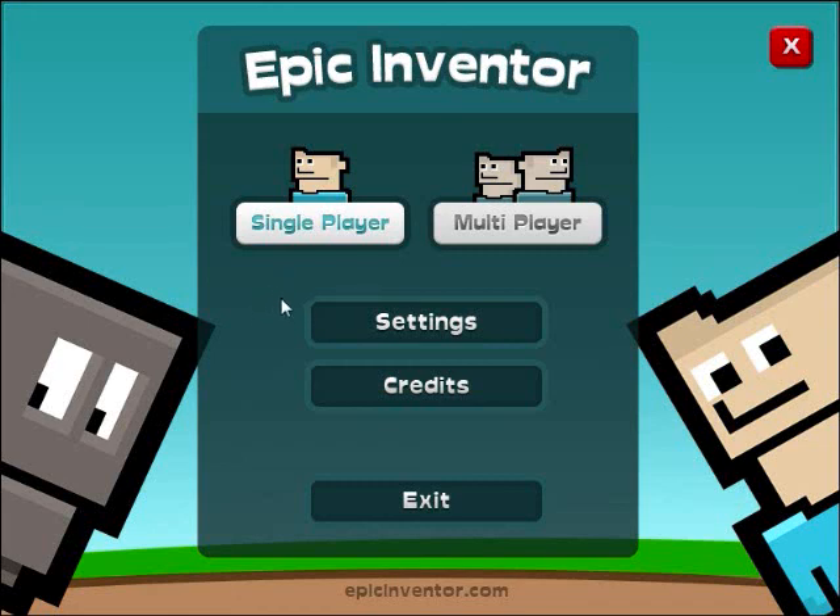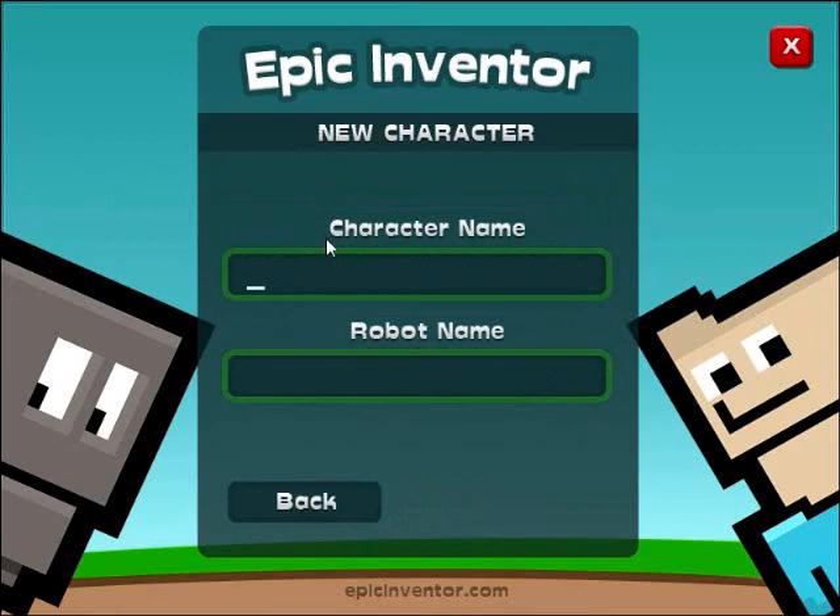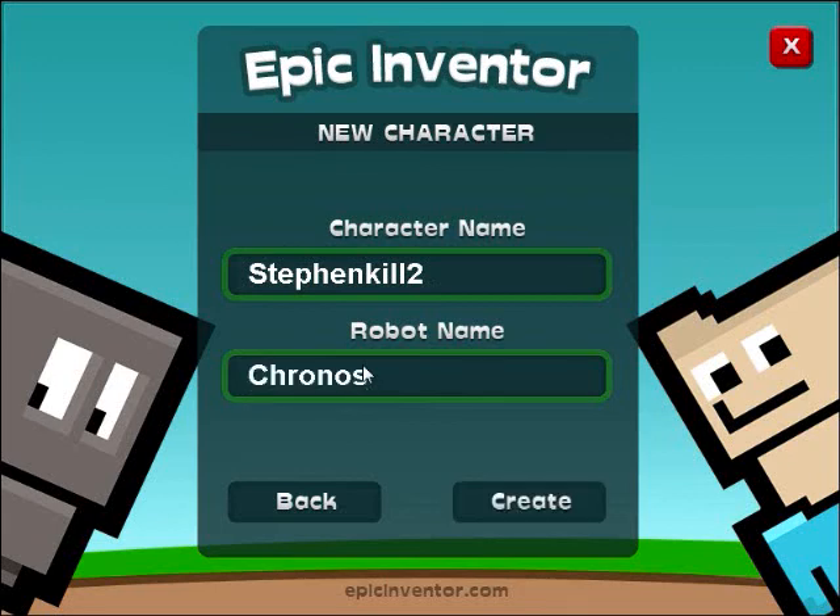Hello! I am StevenKill2, and you will now watch me play this. First things first, set your settings to whatever you want. Single player, my character name is going to be StevenKill2. And my robot's name will be Kronos. On we go.